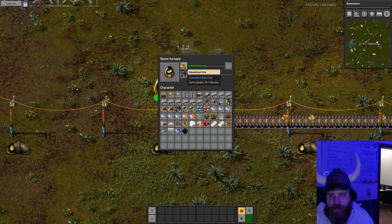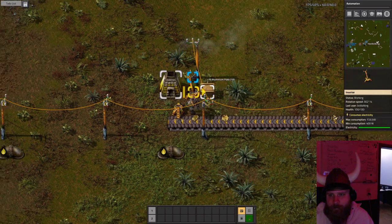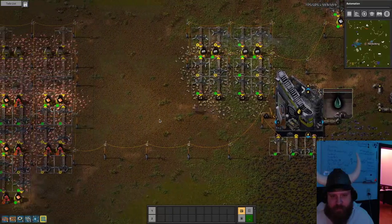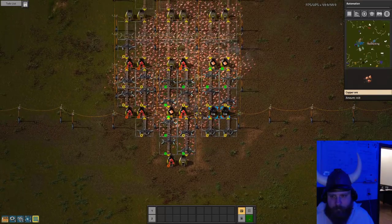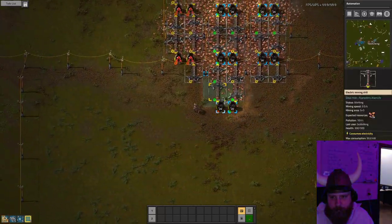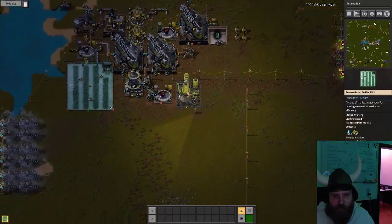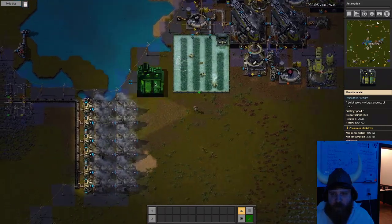Come on, give it to me — I want aluminum. Make a moss farm. I should have probably made these already in advance. Well, doesn't matter. The moss farm will probably also need water. I'm pretty sure it... it's smaller than I thought it would be. I thought it would be this size.